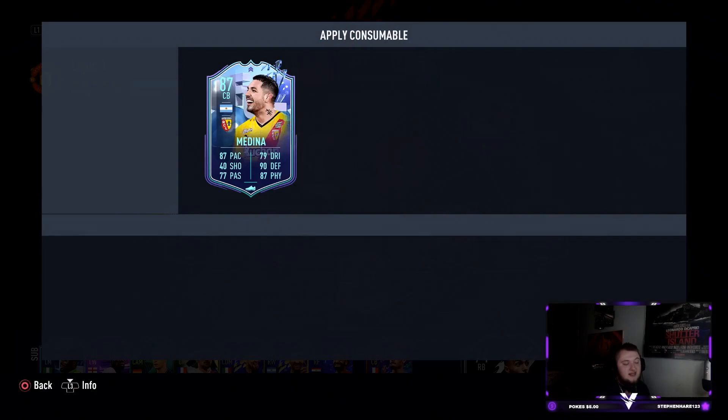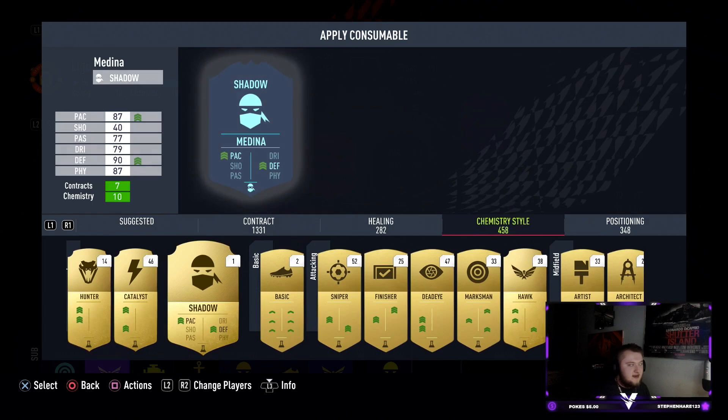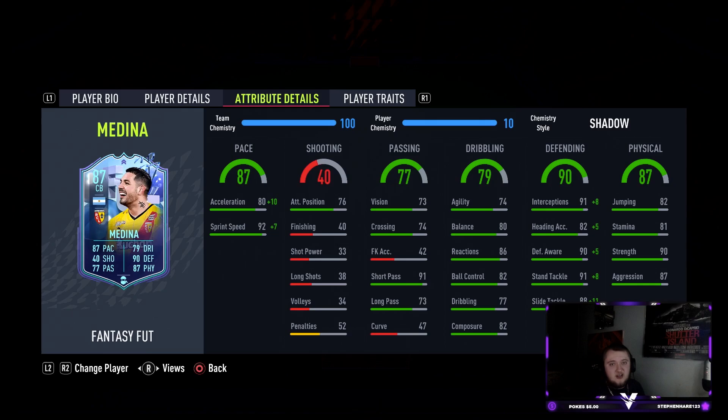Straight away that acceleration is going to be very important — you need to apply a Shadow. Acceleration on center backs is critical; that's why I don't like Van Dijk on this game — really low acceleration with high sprint speed. Acceleration matters more in the short term when you're getting counter-attacked. With Shadow applied he gets 90 acceleration and 99 sprint speed.